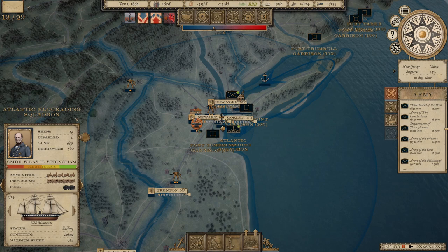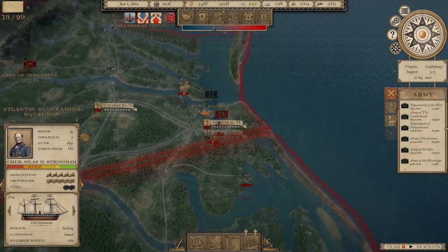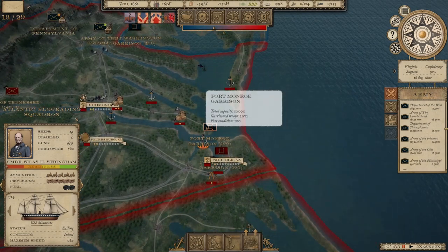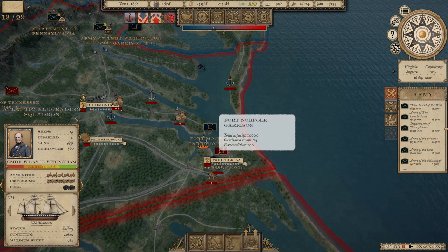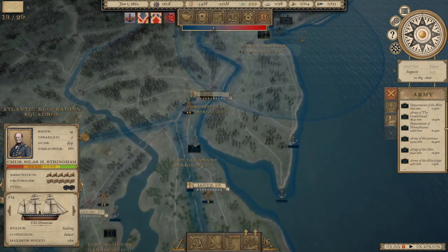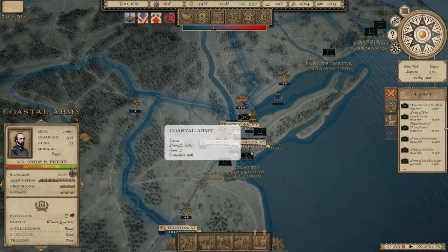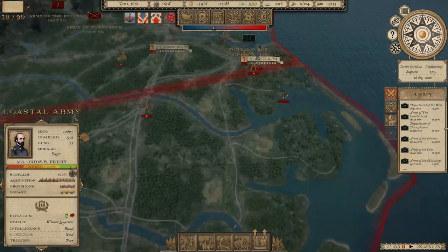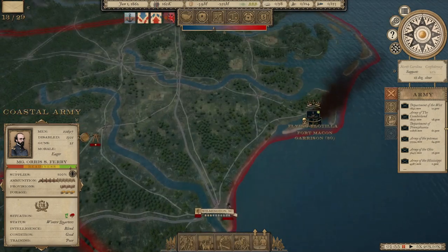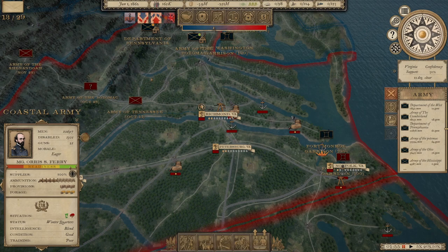Most of those are 74-gun sail ships of the line going to New York to rest and refit. Once done refitting, I think we're going to take those 650 guns down toward Norfolk, where we're going to try and destroy the fort there, and then maybe land a force at Norfolk to try and kick some of these Confederate naval forces out.